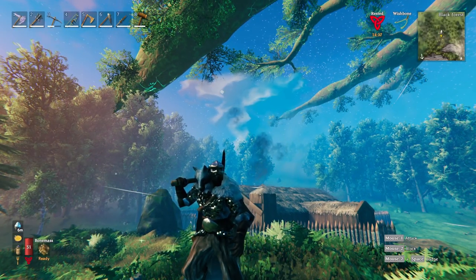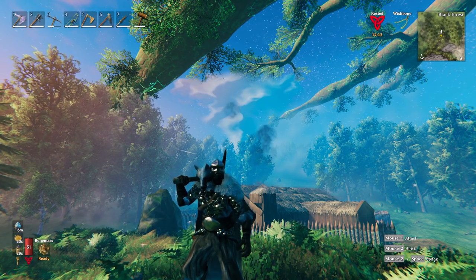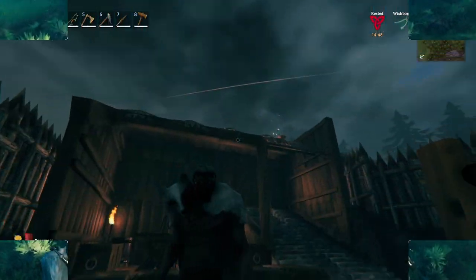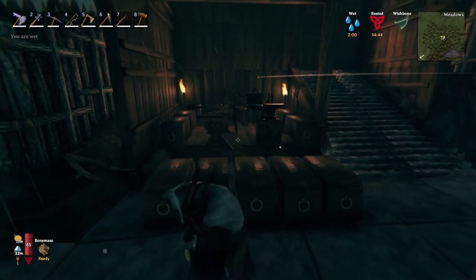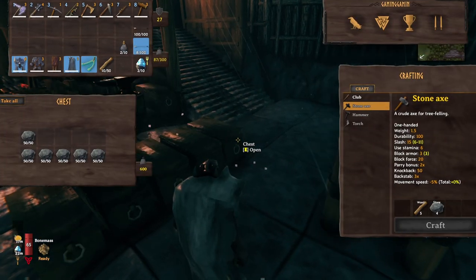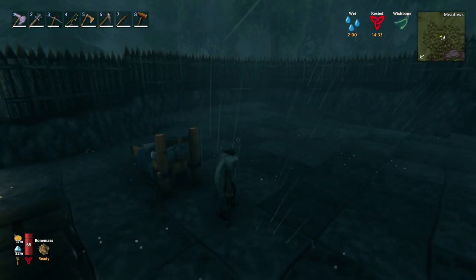As it turns out, putting a lot of stone structures on the ground takes a lot of rocks. So guess who needs to go mine rocks for the next two hours. After spending a stupid amount of time in the black forest, I've mined enough rocks for now — I have a good amount. So let's continue the forge project.